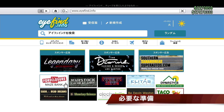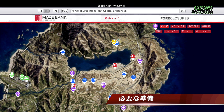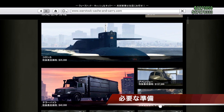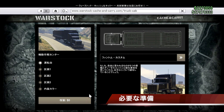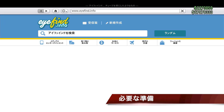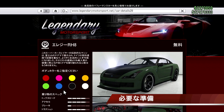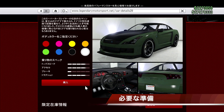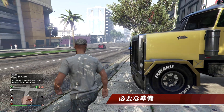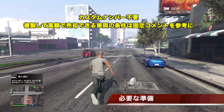You'll need the Auto Shop and its garage unlocked — just buying it isn't enough. Fill the garage with about 10 vehicles like the LAG RH8. You'll also need a bunker and a Mobile Operations Center — the MOC storage must be set to Personal Vehicle Storage, not Weapons/Vehicle Workshop.